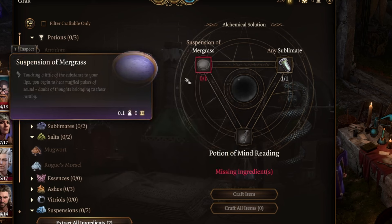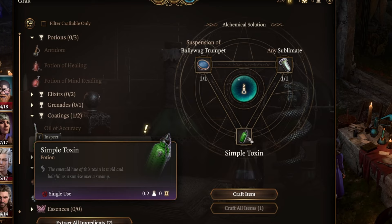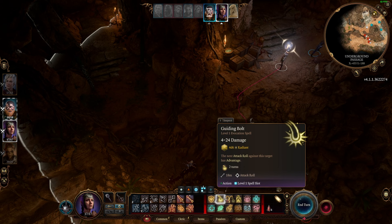Not every potion is for healing. In fact, most provide some other type of benefit, like the antidote which neutralizes all poisons, or a Potion of Animal Speaking which allows you to talk to animals until your next long rest. So while it's always fun to blow stuff up, remember that special abilities and healing can really swing the balance of power in your favor, so don't sleep on alchemy.